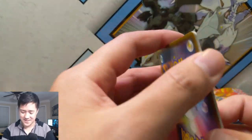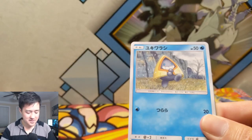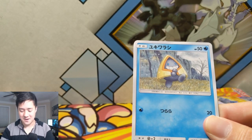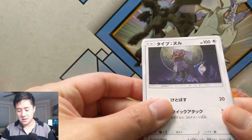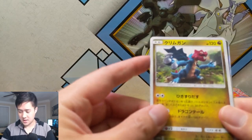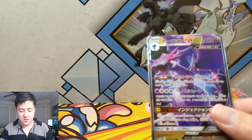We got something guys — we got a Weezing! You can see James in the background. Love these little background art details. Now a Snorunt, a Type: Null, is this a Drampa? And then Naganadel GX.